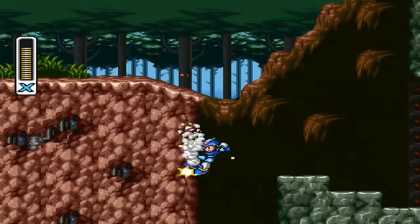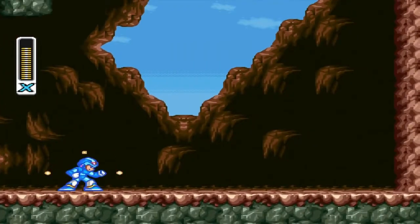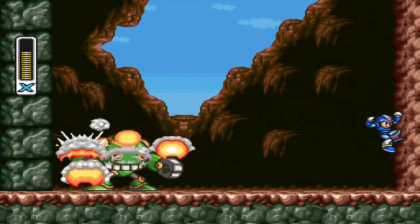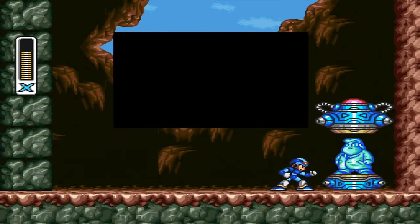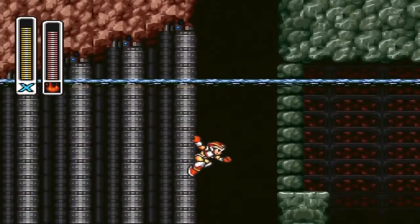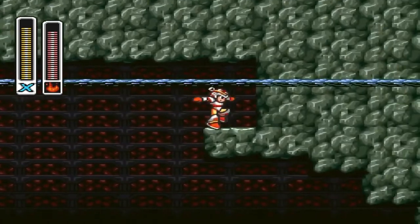In Sting Chameleon Stage, if you take the top path instead of going into the cave, you'll be introduced to another mini boss called RJ. Defeating him will earn you another armor upgrade. Taking the bottom path after defeating Splash Octopus and having the armor upgrade from Storm Eagle Stage will allow you to earn another heart tank.